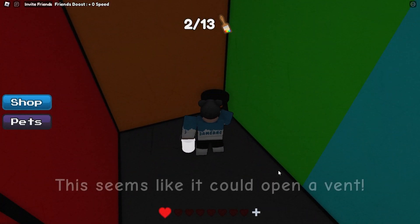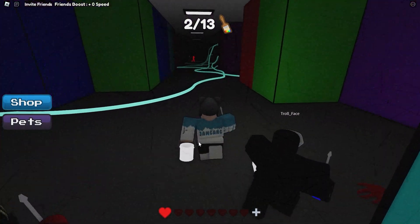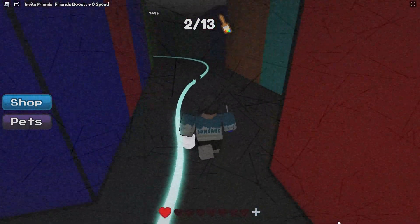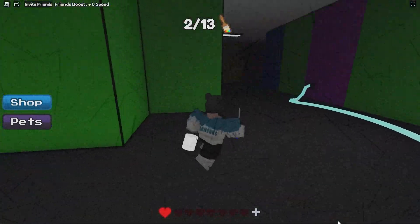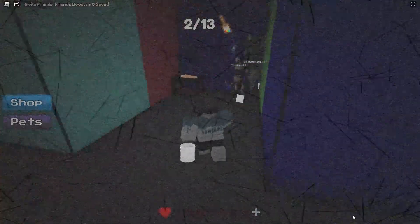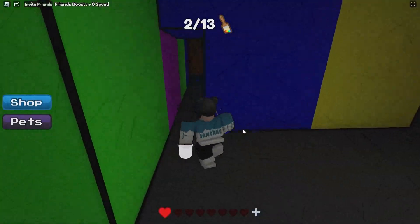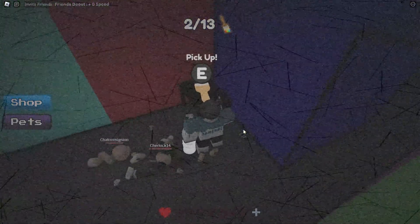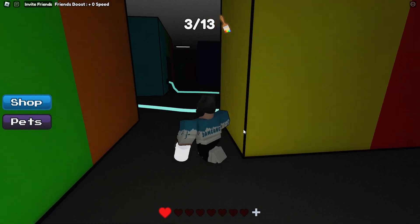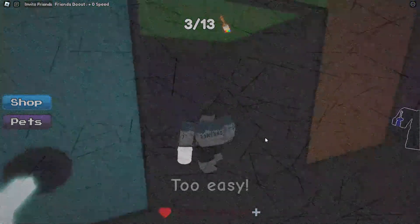Obviously avoid the monster at all costs — he will eat you. Once you're ready to go to the vent, you want to go straight until you reach the two wires, take a right and follow it along a little bit. We're then going to take a left and have a quick pit stop to grab this paint brush. After you've grabbed the paint brush, go back over this way and follow it along and that's where you'll find the vent. Inside the vent we've got the orange paint colour, and that'll be the next door that we go to.